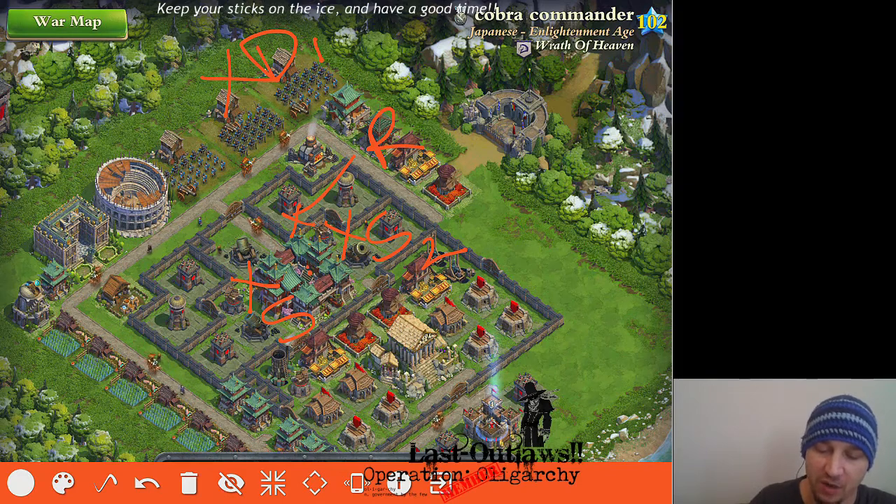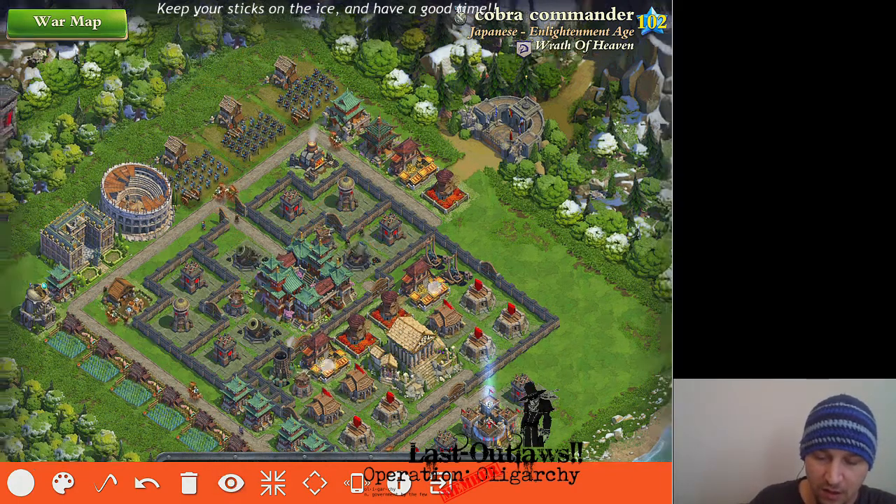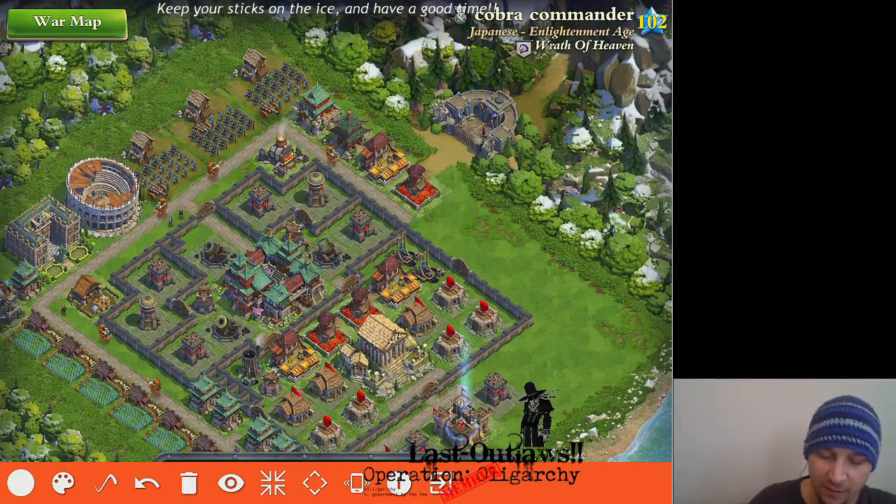The range on your town center, of course, is always six. So, you're looking at three, four, five, six. So, the range on that is actually just outside there. That is the plan. Let's see if we can't execute it.